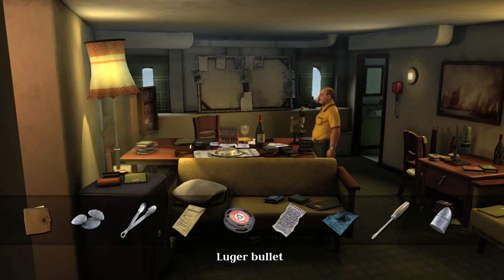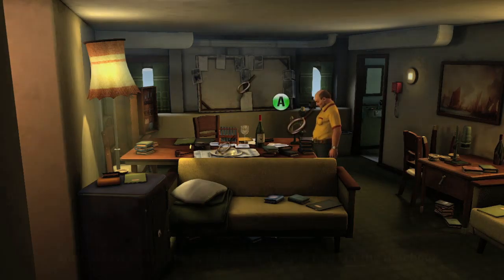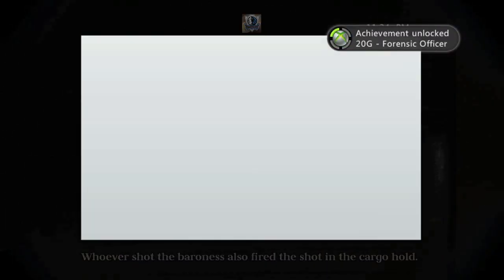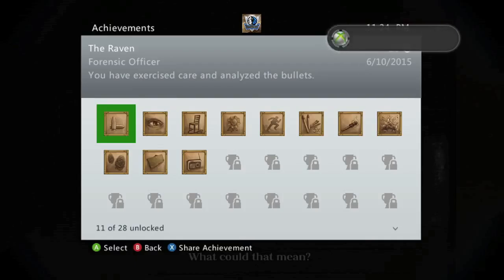Make sure both bullets are on there. You have one that looks damaged and one that looks undamaged. Once you get that done, you can access the microscope and you're going to have to tilt it until you match the bullet up. It should look a little something like this. You have to hit the A button to get it down. Once you do that, you should get the achievement for 20 Gamer Score, and that's all there is to it.